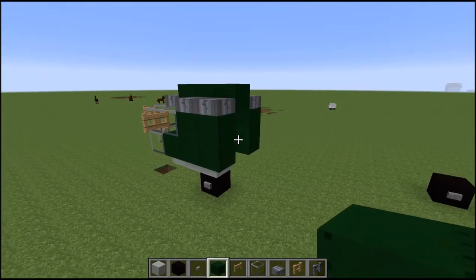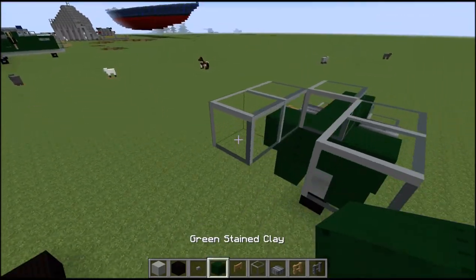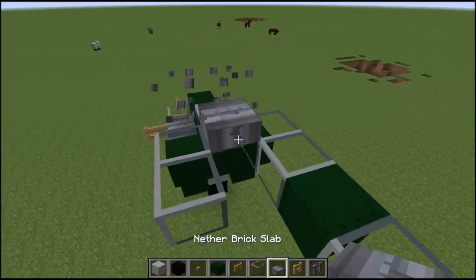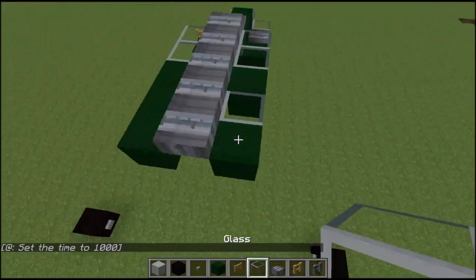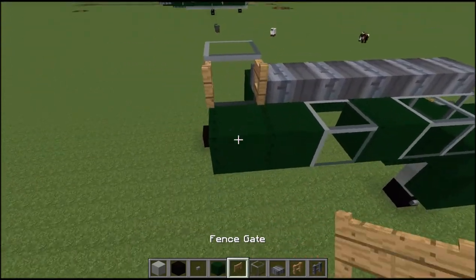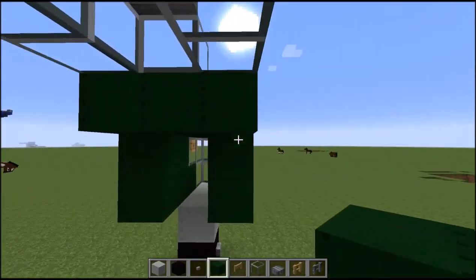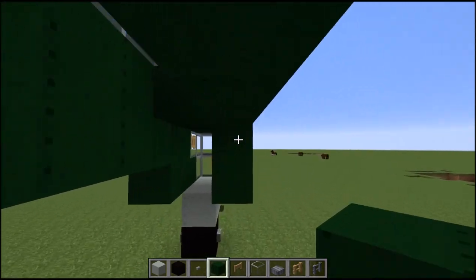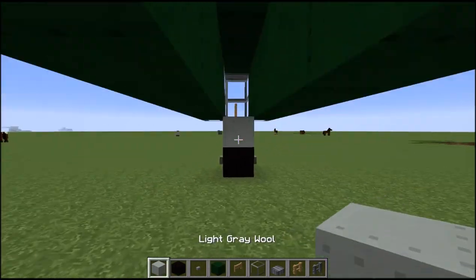Now we're going to move on to our cockpit. Right behind this we're going to do a three going across. Put our first glass right there, then behind that two glass. Then we're going to do stained clay, another glass, stained clay. Get our nether brick slab and bring that all the way down. Do stained clay only on this side. Then we're going to put in our top gun — put this here, then put your fence gate in the side, flip it in so it's pointing sideways since there are slabs in the middle. Put two stained clay on either side and bring the stained clay all the way back.